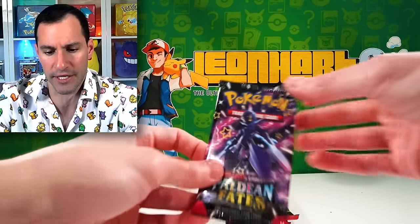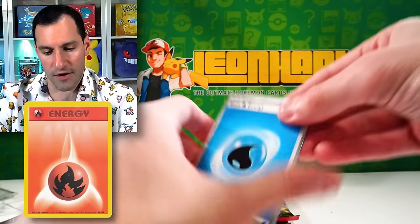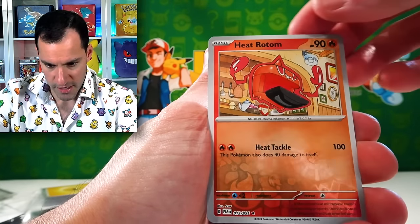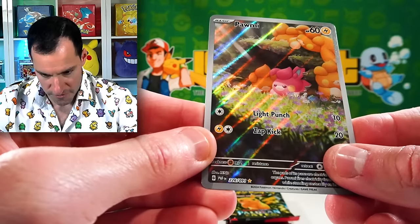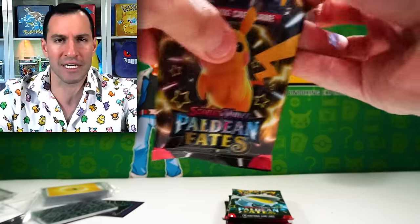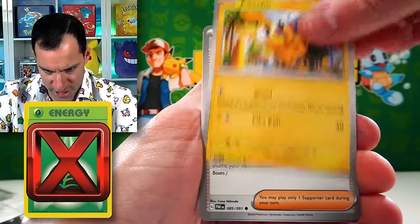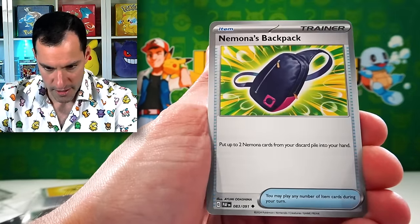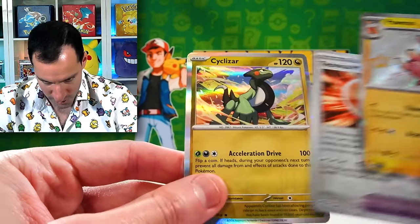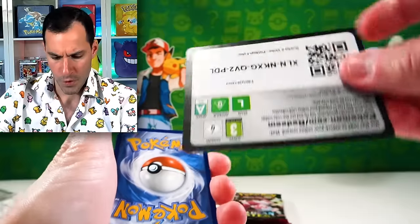Let's go — Numel, Maractus, Paldean Student, beautiful Lapras, Iono, Camerupt, Heat Rotom — love the artwork for that one. A Palmo — beautiful illustration. And Magmortar. You're guaranteed one holo in every single pack in Scarlet and Violet, so they're not the most exciting. But another shiny! A Palmo has been pulled — and a Cyclizar. So a gorgeous Palmo shiny. We need three more shiny Pokemon.